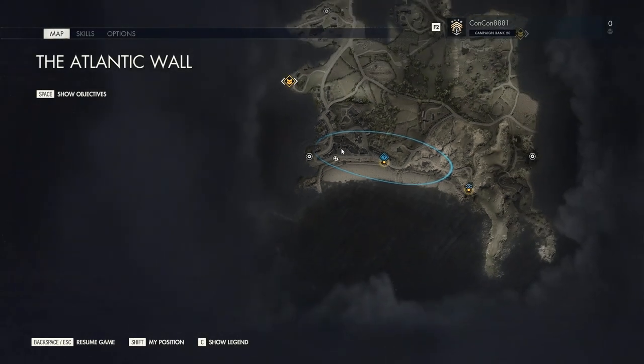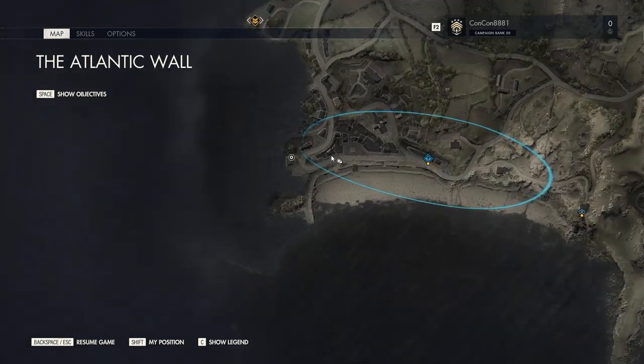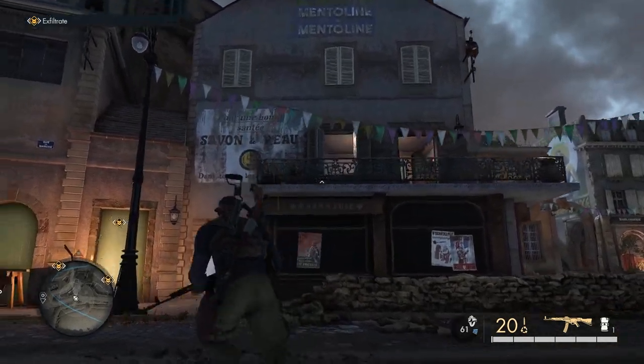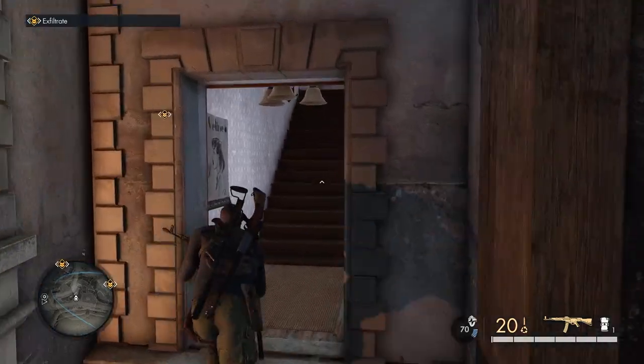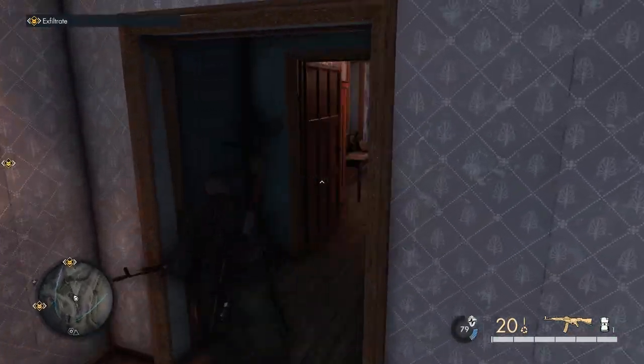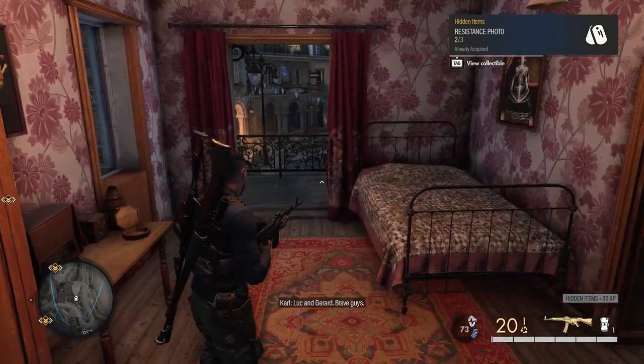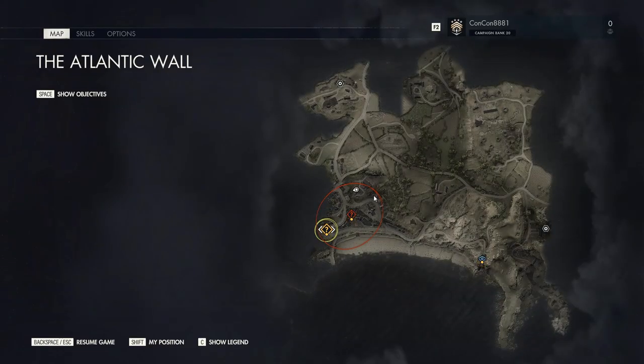I recommend staying along the beach line and blowing up all the bunkers as you head towards the left side of the map. But first, before you continue to Marcel's building, go into this building right over here — it has a little yellow circle logo with a five or a coin on it. Go up the stairs and in the room on the right there is a resistance photo collectible.